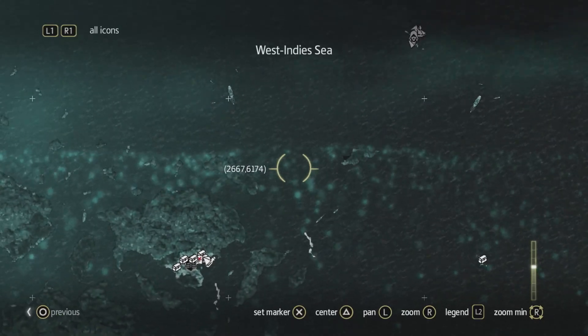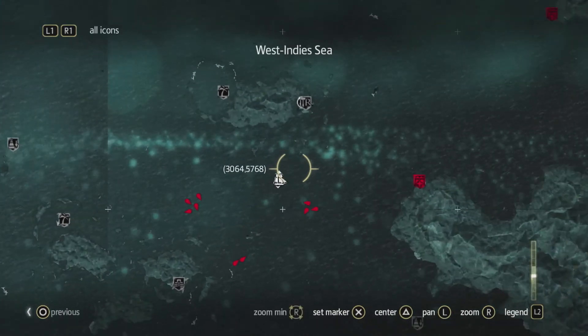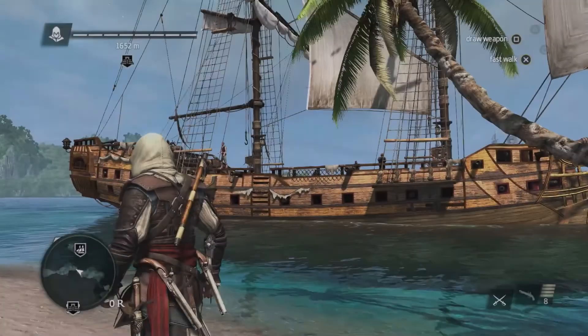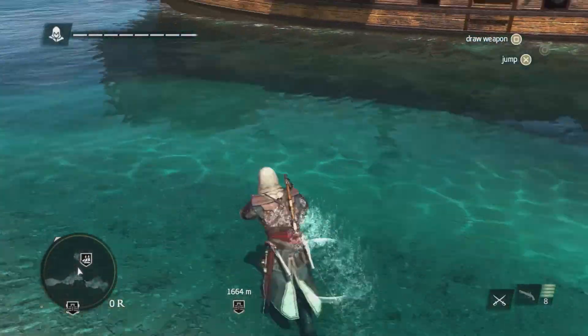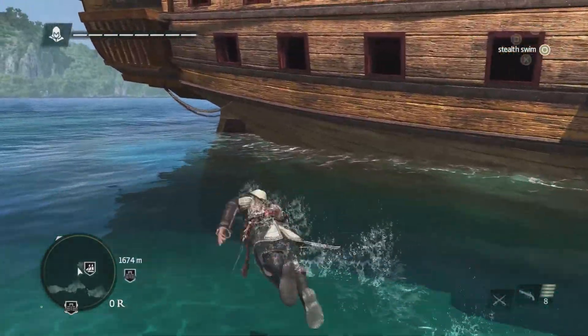Mysteriosa is fairly close by, but as we zoom out, we can see how massive this world really is — we have over 50 unique locations, big places that you have a lot of things to find and do. This is the Jackdaw, the second main character of the game — this is your baby. You need to take care of it, upgrade and customize it, because it's going to be with you for the long haul.